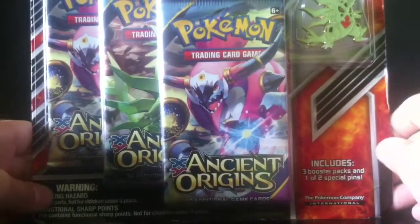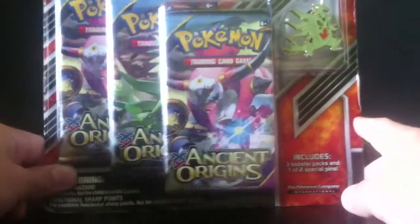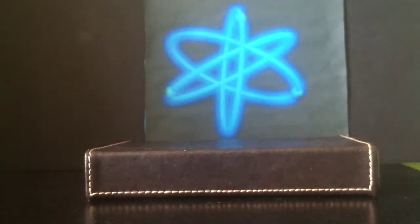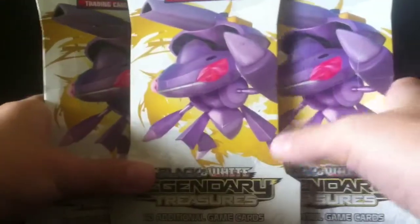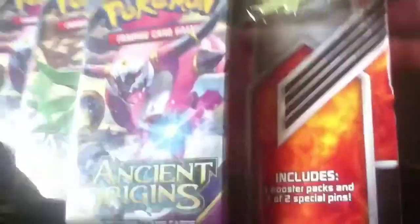Hey guys, it is the Atomic Knights here and we are back with a new video. Today we'll be doing a Pokemon unboxing. Here we have the Ancient Origins 3-pack that comes with the Mega Tyranitar pin, hopefully we can pull one out of these booster packs. We also have three Legendary Treasures booster packs. I found these and had to get them because Legendary Treasures is amazing. We put the stand here so we can display the good cards we get.